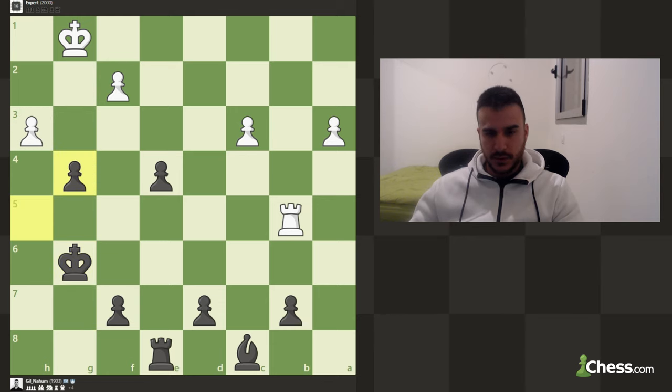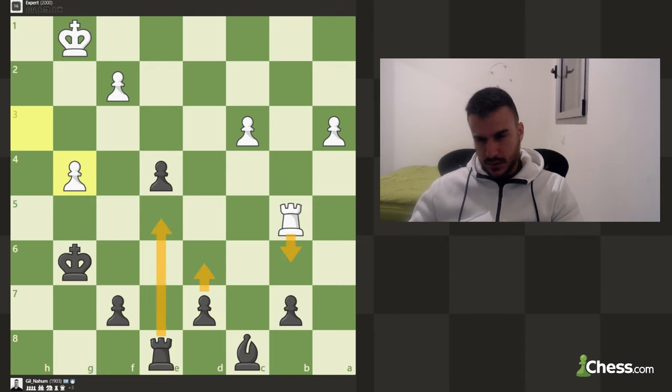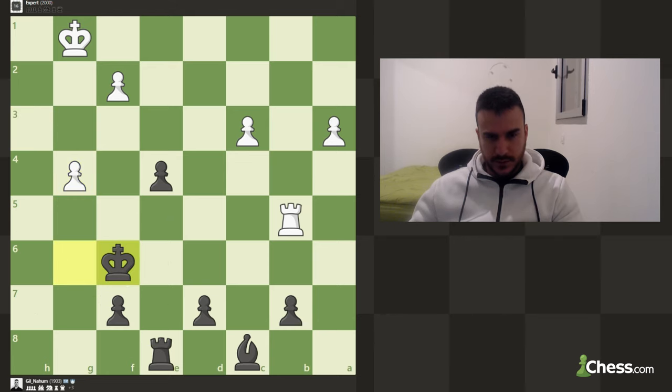Let's play king g6 — of course we want to take. Unfortunately we cannot play for d5 just yet, but I think playing d6 makes some sense in order to exchange, though then he can attack. Not so easy to develop. Let's play f6 — he can go g5 if he wants.